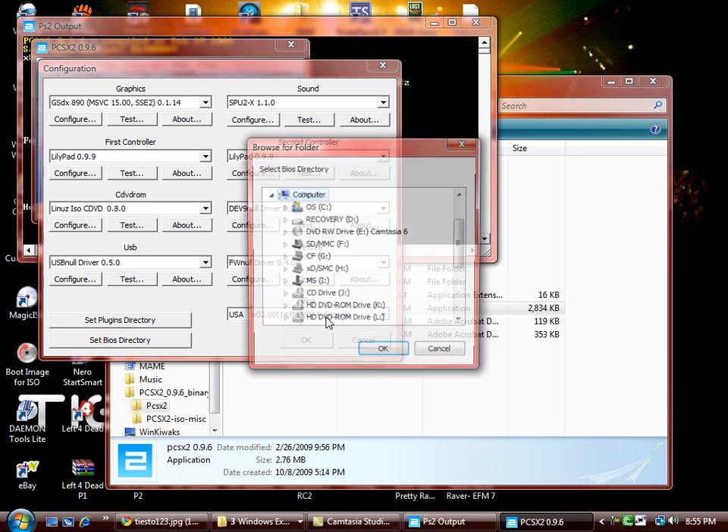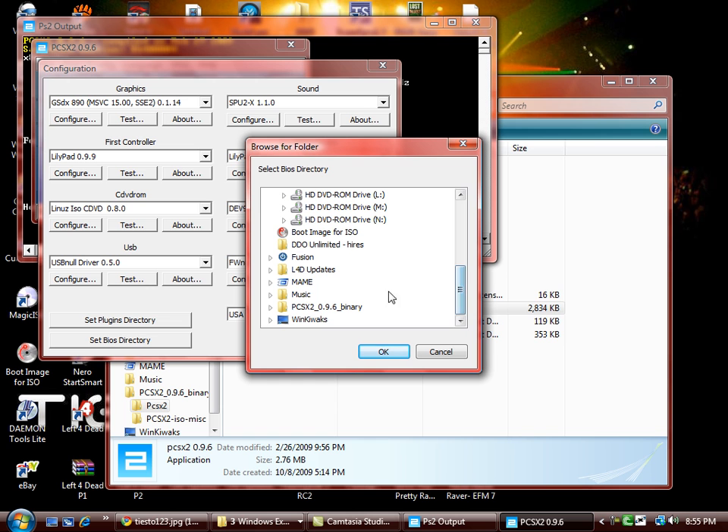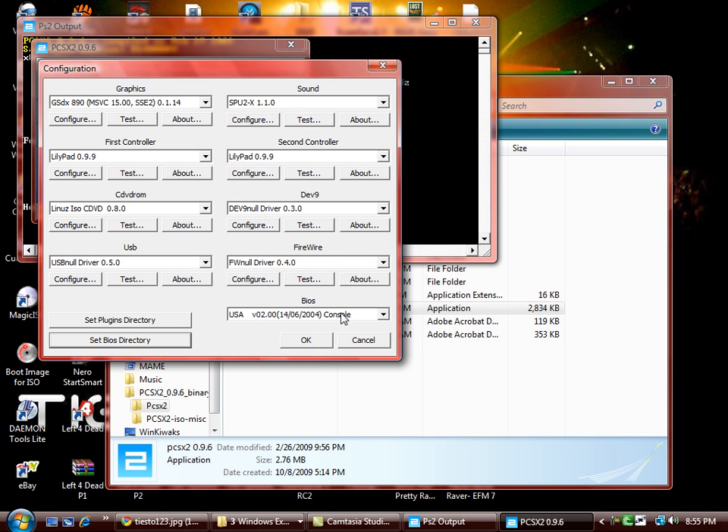What you have to do is set your BIOS directory, locate where your BIOS folder is, then click OK and you'll have that set. Once there, scroll down and go to USAV 2.0. I selected this one because it works well with most games, so you should be set when playing most PS2 emulated games.